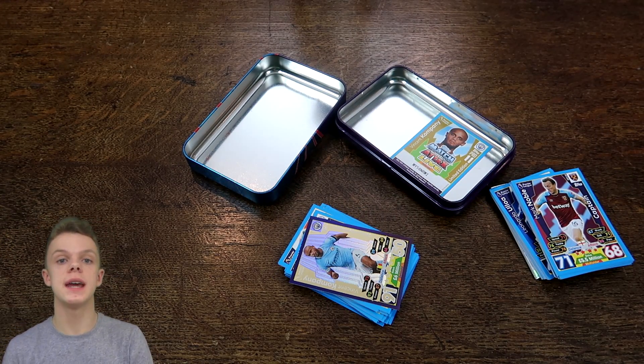Then we've got the extra boost cards: Cesc Fabregas, Emery Chan, Harry Winks, Monreal, Okazaki, Roberto Firmino — extra boost for Liverpool with 83 now — Ben Davies, Ramsey, and Grey. That takes us on to the seven shiny cards within this Mega Tin.